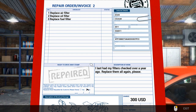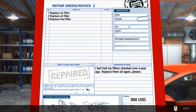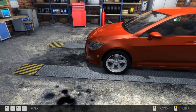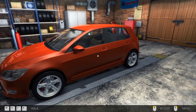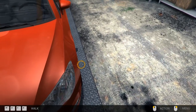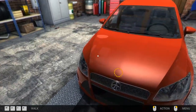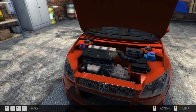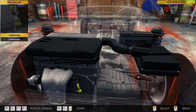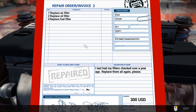We've got another repair order — we've got to replace the air filter, the oil filter, and the fuel filter. This is an Asian Cougar. We'll accept that and press right mouse button to exit. So the air filter and the oil filter — I suppose we have to open the bonnet. There's the engine — engine inspect. What did we have to do? Replace the air filter, oil filter, and fuel filter.